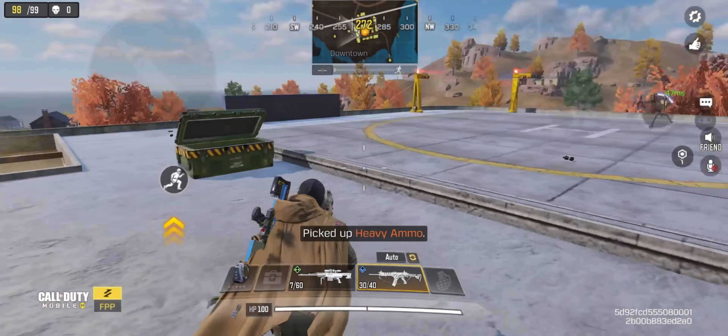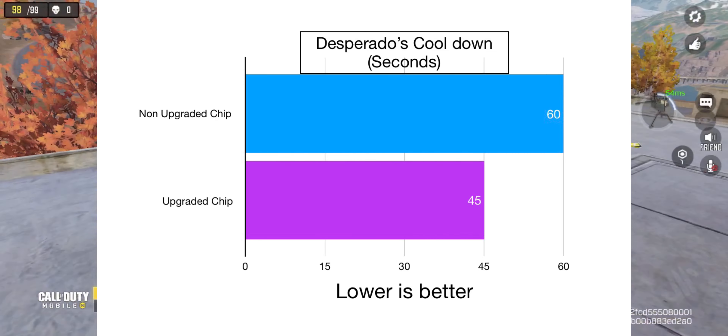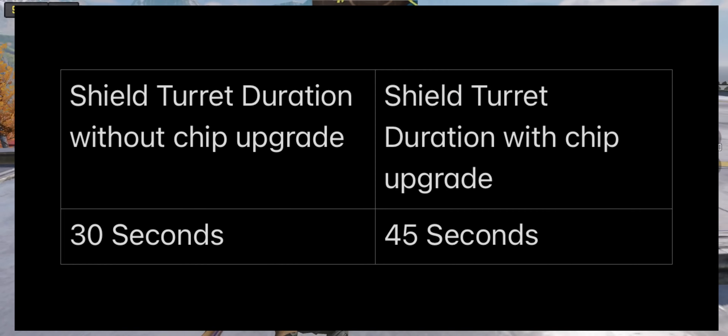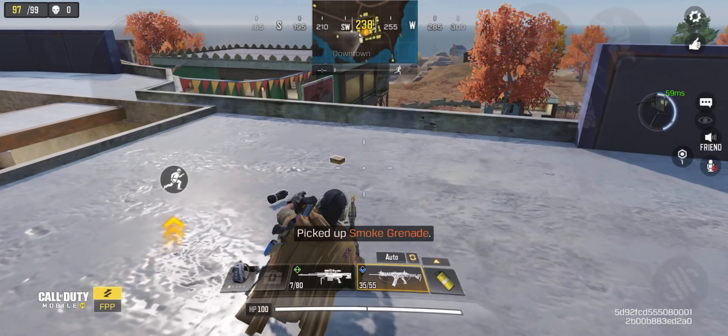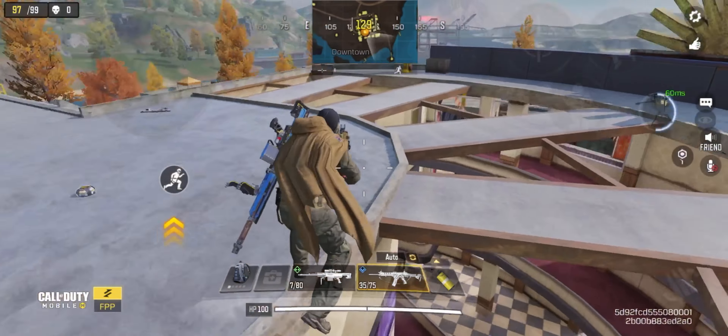Without a chip upgrade, Desperado's ultimate ability takes one minute to load. With a chip upgrade, it takes 45 seconds to load. The Shield Turret lasts 30 seconds without a chip upgrade and 45 seconds with one. The cooldown starts only after the current Shield Turret is destroyed, just like Airborne.